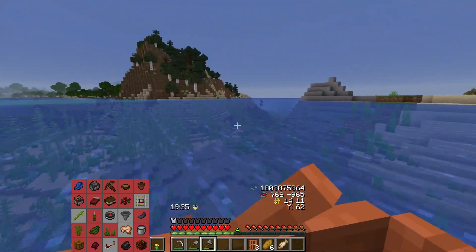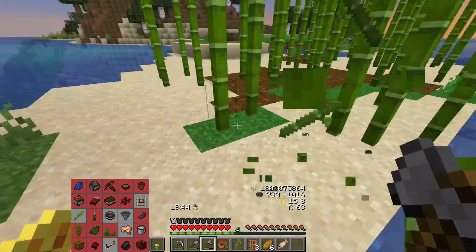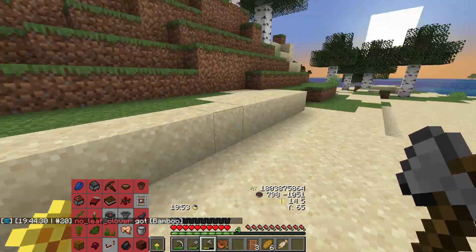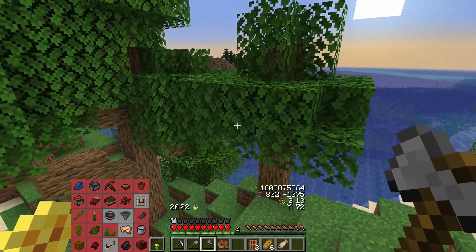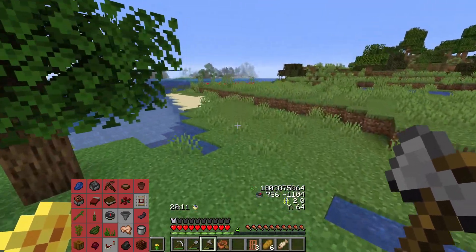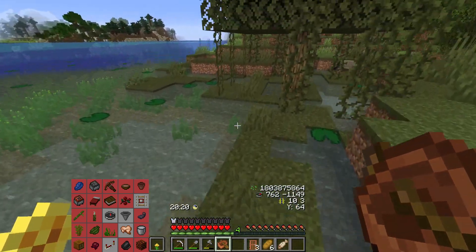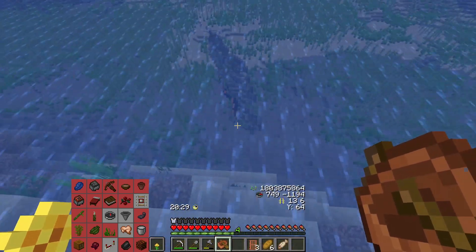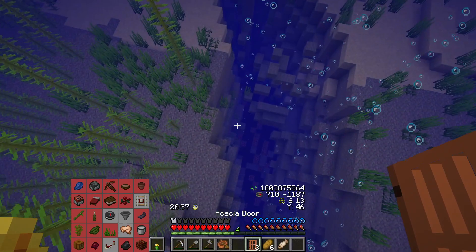We need about 15 iron, we have 11 — need four more iron. Need to grab the bamboo. Need five redstone. The rabbit and some wood for a chest I guess. There are no rabbits though, and yeah, it's kind of an issue. What is that biome marker — I can't tell, it's too far. This is bad for sure.